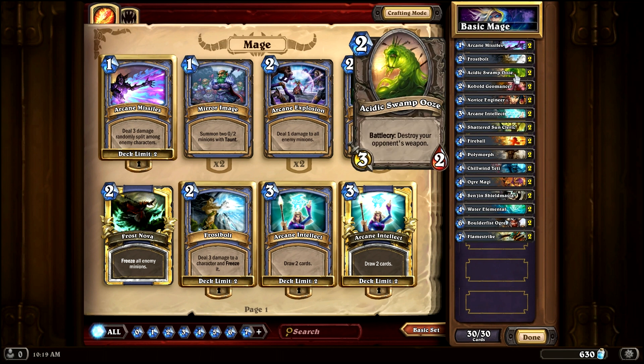Next up we have our first neutral creature, the Acidic Swamp Ooze. It's two mana and you get a 3-2 creature, which is just awesome — actually one of the more powerful two-drops in the game. It has the battlecry to destroy your opponent's weapon, which comes in great handy against those classes that have weapons. Don't make the mistake of throwing this down on turn two against the warrior, paladin, rogue, shaman, or hunter. It's better to keep it in your hand and wait for them to play a weapon so you actually get some more utility out of this card.